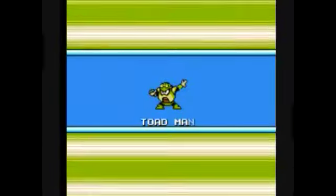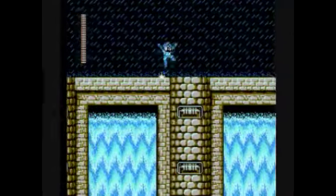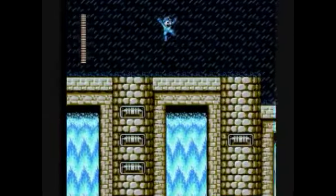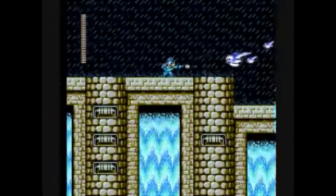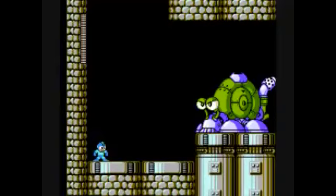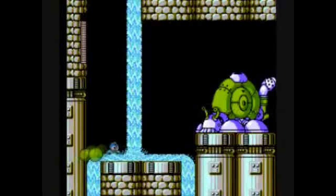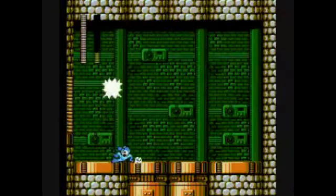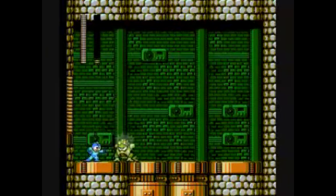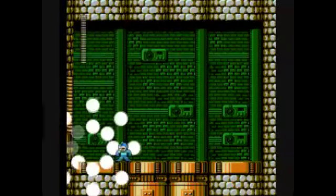At number 100 is ZWN-026, Toad Man from Mega Man 4. Toad Man was originally crafted for the purpose of irrigation by Dr. Cossack, but was then forced to battle Mega Man and modified for combat. His stage is outfitted with all kinds of different creatures and robots — birds, rats, fish, and snails, one of which is in a particularly precarious position. Toad Man himself is actually pretty easy. Get the timing down right and he barely gets a chance to use his unblockable Rain Flush ability, which can lead to a pretty quick victory — which is why he's at number 100.